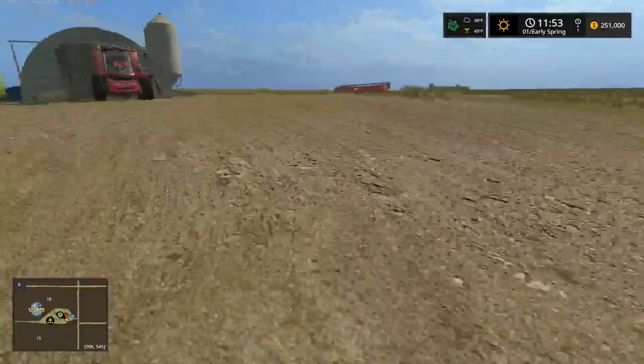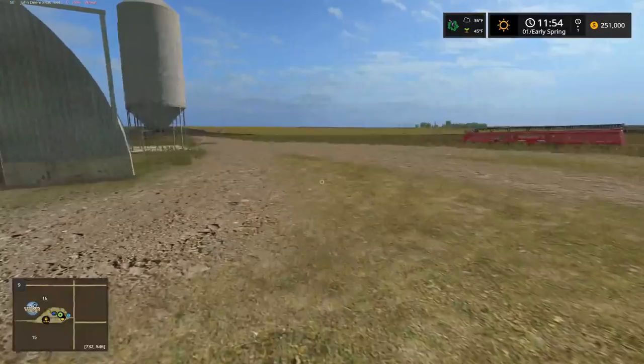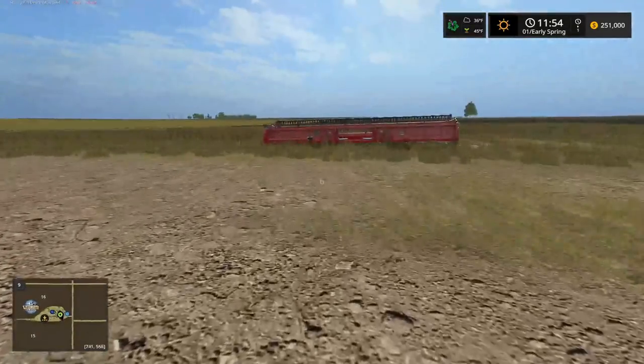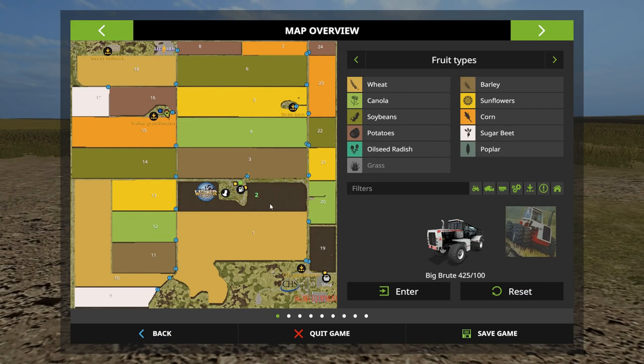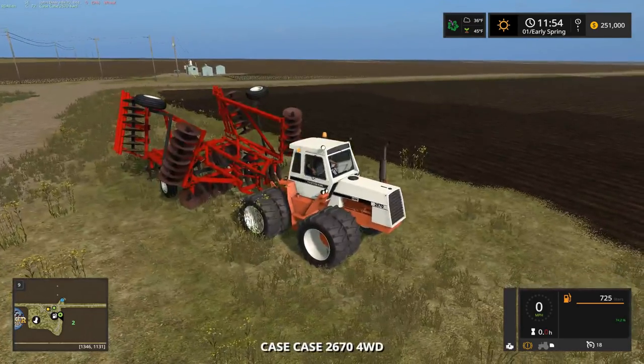We also have a gold nugget hunt we can go on - debating if I should show that on screen or not because it is kind of a cool little hunt. Anyway, before we do anything with the combine, let's get started cultivating first. I'll probably let CoursePlay's hired worker take over for that.